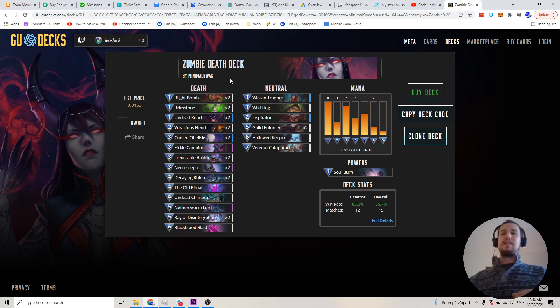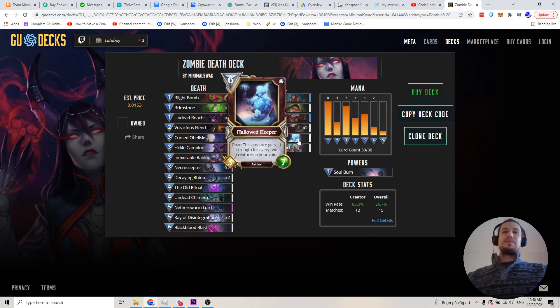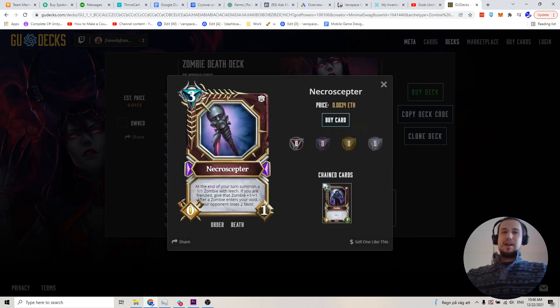I'm going to show you how to use things like the Sanctum in your favor, because when playing this deck, the whole goal with the Sanctum is to stop people and punish them for not playing things like the Wicked Trapper. So what you're going to do is lock the Sanctum up, not allow them to get any Durability Remover, and then you're going to have the Necroceptor just pumping out 2-2 Zombies with Leech all game long for free.